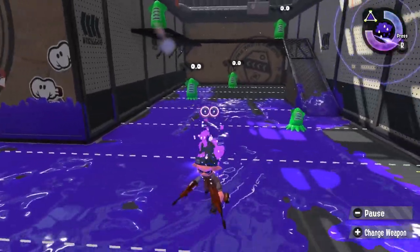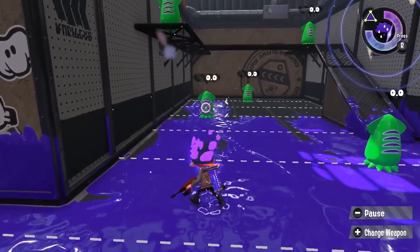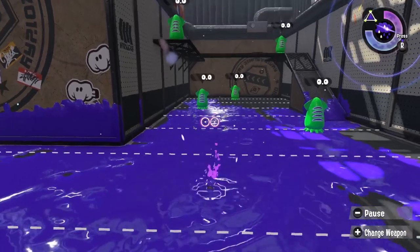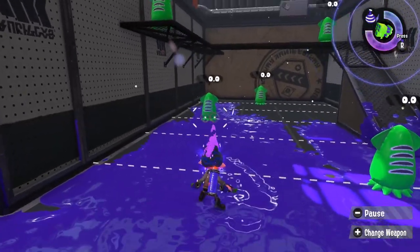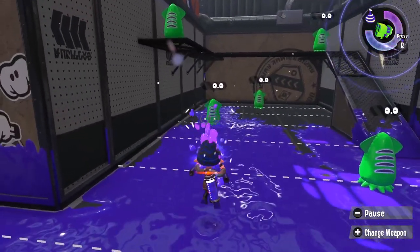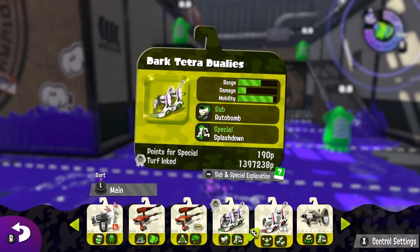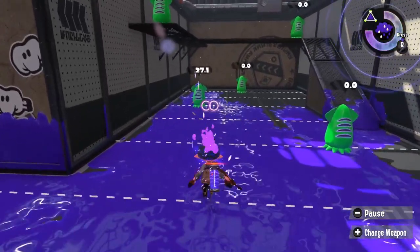Alright, let's get to what makes the CDS special. When you roll with the Custom Dually Squelchers, you're able to jump out of that roll and it doesn't have the same impact it would with standard dualies. I'm mashing the jump button here and you can see there's some lag time before I can jump with the standard dualies. Now let's look at how that looks with the Dually Squelchers — it's a much faster jump because the roll is quicker.